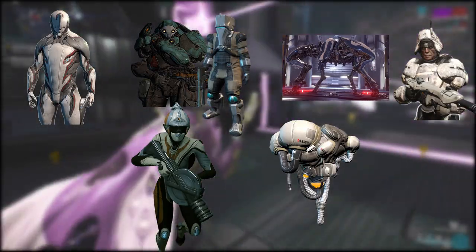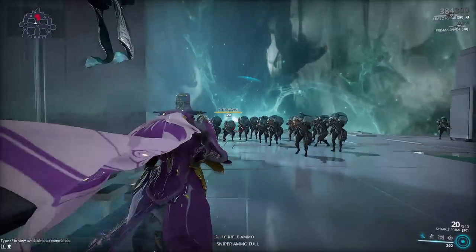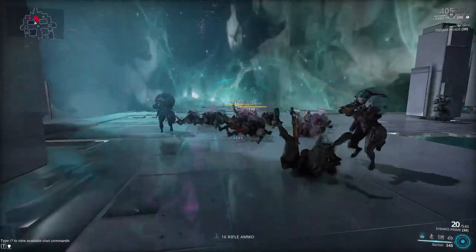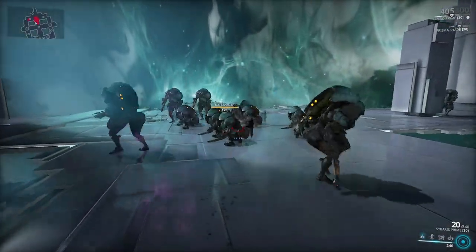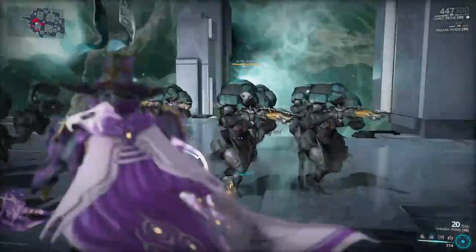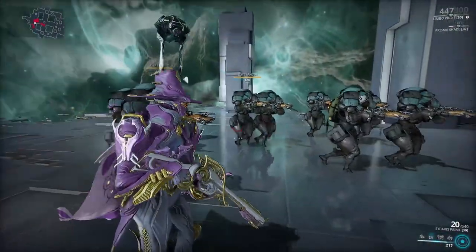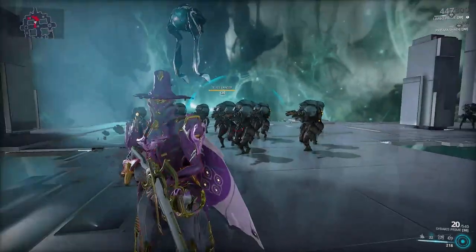His second ability is Stasis, where Limbo stops every enemy inside the rift plane. This ability can be deactivated and recast at will — you don't need to wait for the duration to end. Stasis will stop every enemy even if they just entered the rift through Banish.